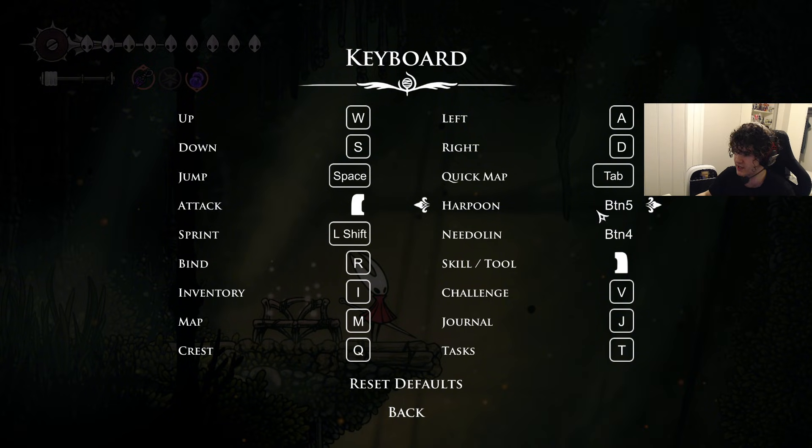If you don't have mouse buttons, you can change this. Harpoon can be F because you can use it mid-fight, so F could be very good for this. Or you could move it to Q — it's up to you, F or Q for both of these. For harpoon, Q or F work well since they're close to your movement keys. Needling can be whatever because you don't actually use it mid-fight.